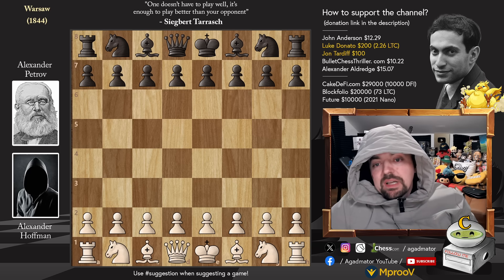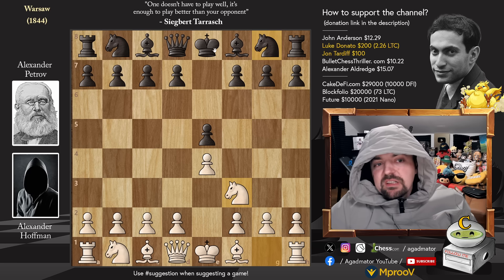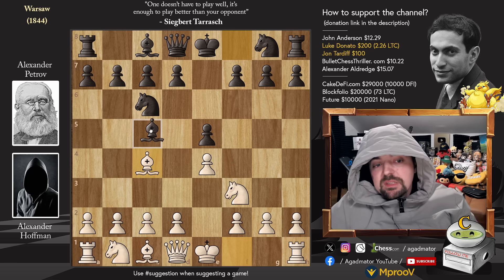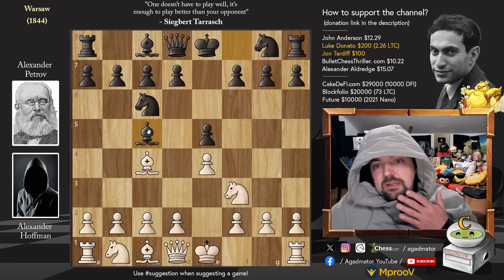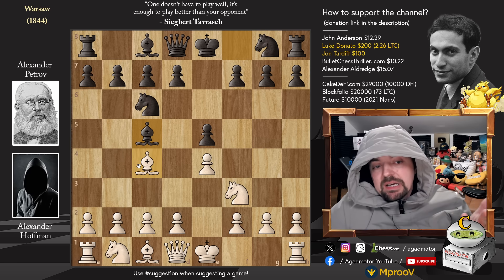Alexander Hoffman with the white pieces opens with pawn to e4. We have pawn to e5, knight to f3, and now - not the Petrov Defense by Mr. Petrov himself - but knight to c6. We have bishop to c4, bishop to c5. And now I think this is very uncharacteristic for that era that the Evans Gambit was not played. I almost don't believe this game is real - if this is the position and the year is 1844, you play pawn to b4 here.